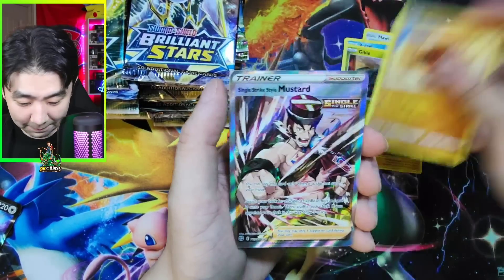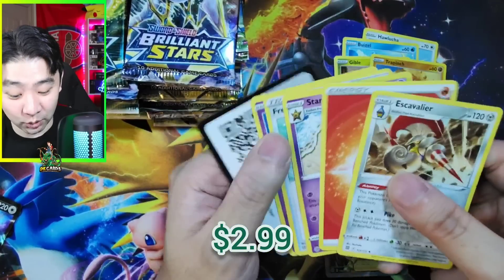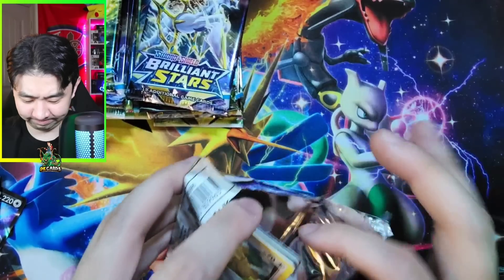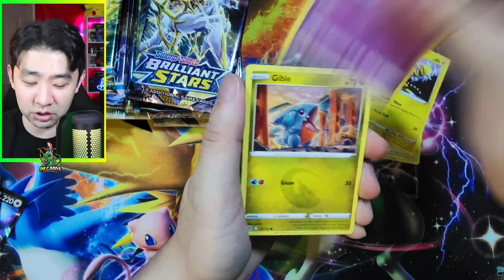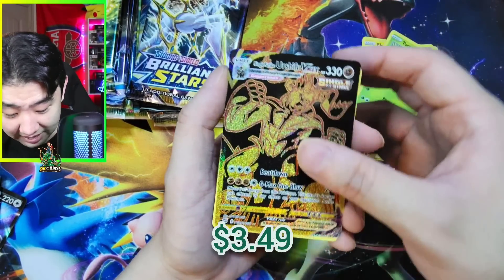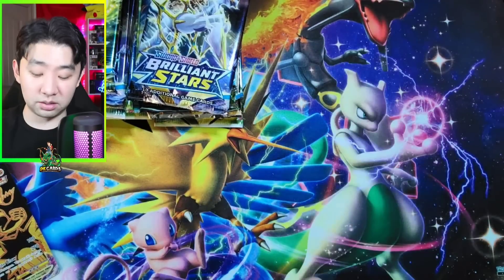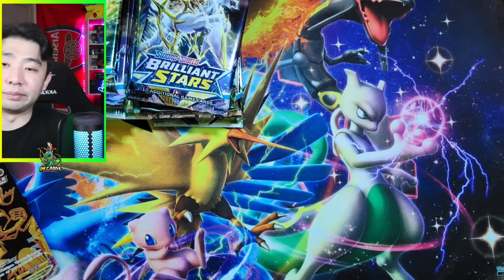First 12 packs of Brilliant Stars nearly done, ladies and gentlemen. I think there's going to be a hit in this one. Buizel, Gible, Trapinch, Mustard — okay, so we got Mustard again. I think this is the second time I've pulled Mustard. Bidoof, Electabuzz, Chimchar, Gible, Turtwig — Single Strike Urshifu VMAX! Very, very nice. I don't think I've ever pulled this card. It's in a trainer gallery spot if I'm not mistaken. So very nice.